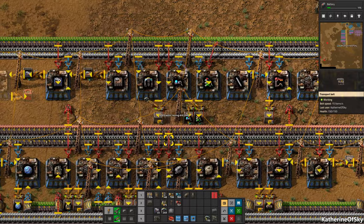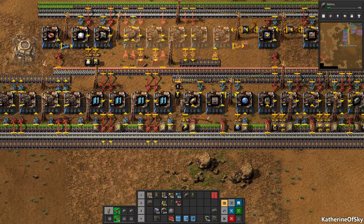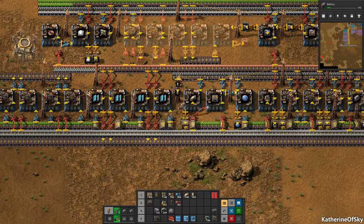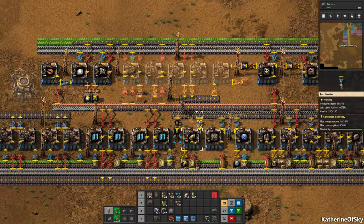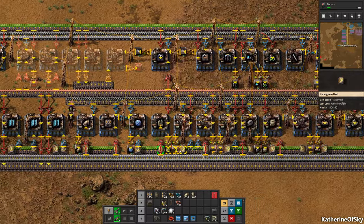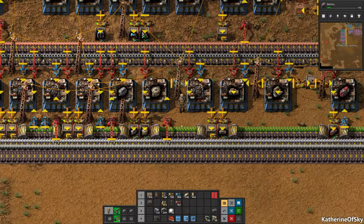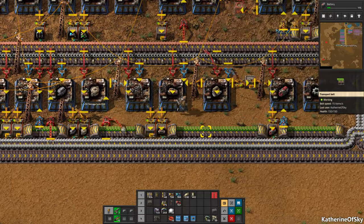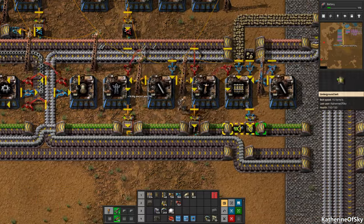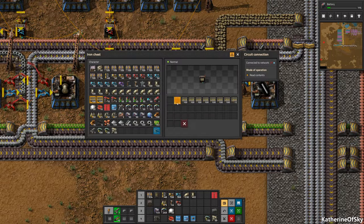Let's grab those inserters, train stations, signals - all of those. Do we need more miners? Yes, we do actually need miners to put into the train. I'll grab the machines as well. I want to get some stacks of pipe - let's grab all the pipe we can and shove it into the train as well. Do we need lights? Yes, we do need lights and radar and furnaces - we can actually start replacing the furnaces. Get the power poles and more power poles here and a couple more stacks of train track.